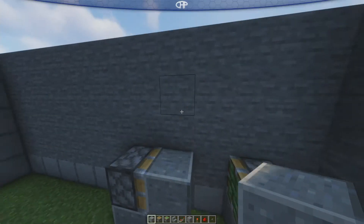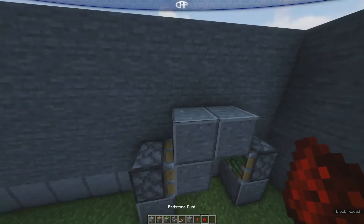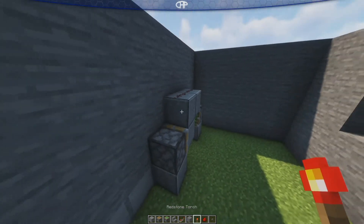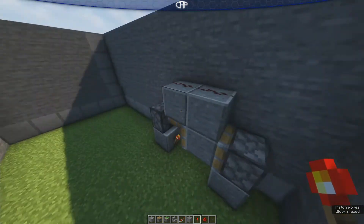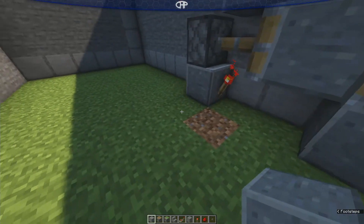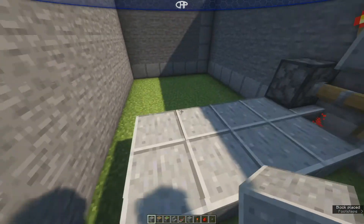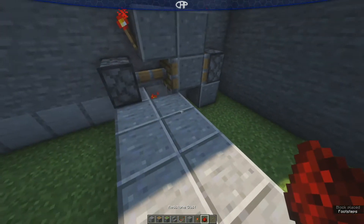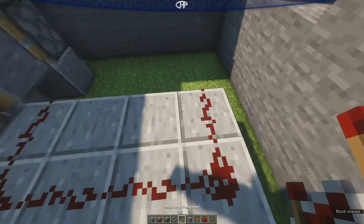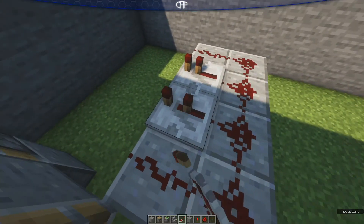Then you need a block and a redstone torch right there. After that, you need a block there and a block there, some redstone at the top, a redstone torch there, and a redstone torch there. Next, you're gonna take your block, put your redstone on it, and place eight of those right here. On those blocks, put some redstone here, here, here, and here. After that, put a repeater there and a repeater here — it's gonna be in default. That's very important.